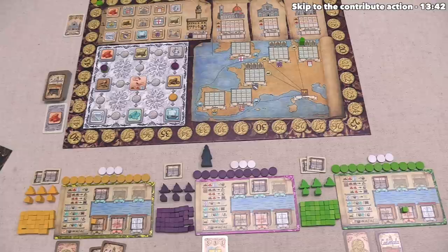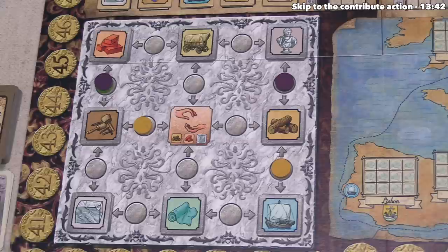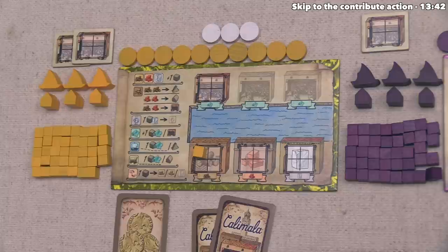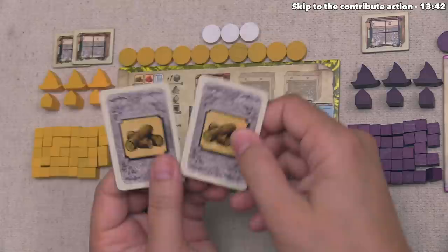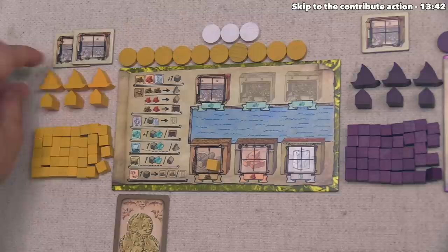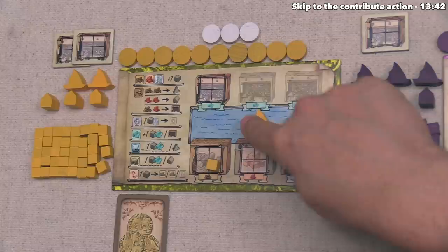Yellow places one of their own discs onto this location. One of these actions is a build and the other is a contribute action. Before they even do the build action, they are going to play both of their action cards. Each lets them do a gather one wood action, so by discarding both, they gain two wood, meaning they now have three wood total. They can perform the build action and spend two of their wood to build a ship, placing it over here into the water. This can be anywhere in this area - it's not associated with anything on the top or the bottom.